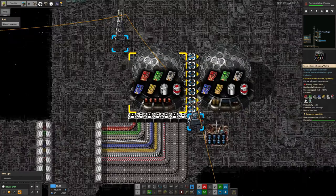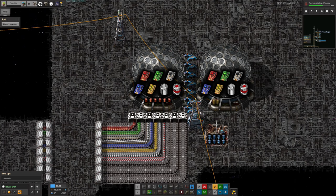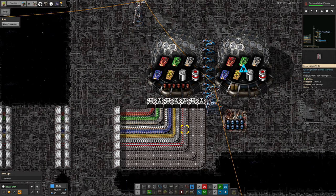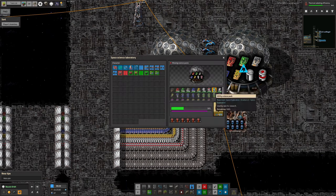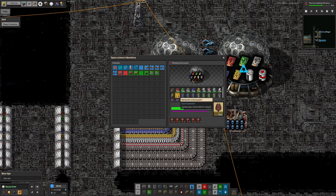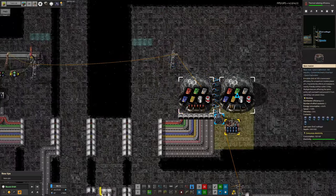Now that we've put all these inserters in along here, both machines have a quantity of research packs in them. This second one doesn't have modules yet — I can do that now, and the bots will come over and deliver them. But we've run out of astroscience, and we've also run out of the turquoise utility science — well, we've still got 170 of those, but we've completely run out of astroscience, so that's going to slow things down a bit. Once we've made some more, we'll get it up and running again.